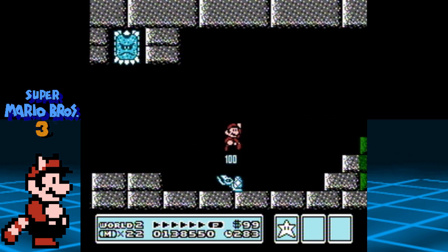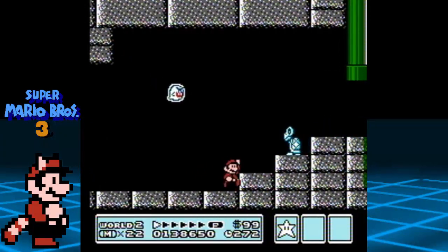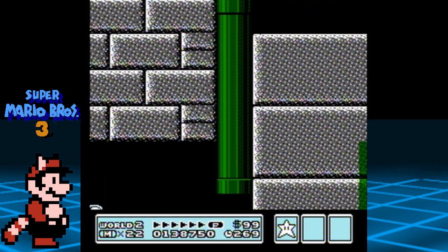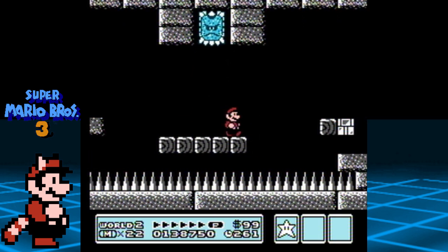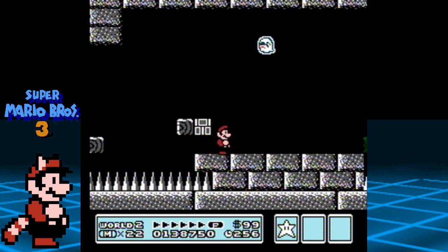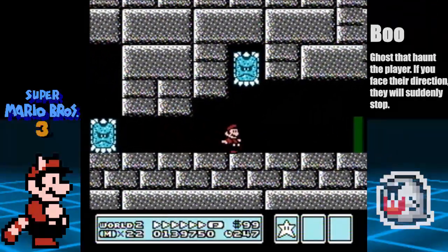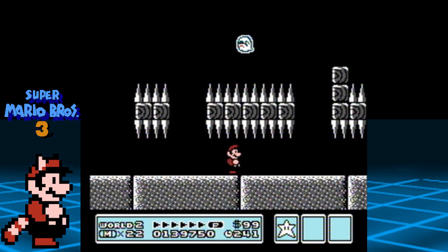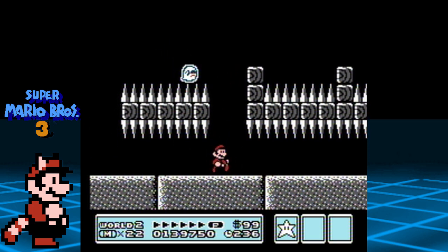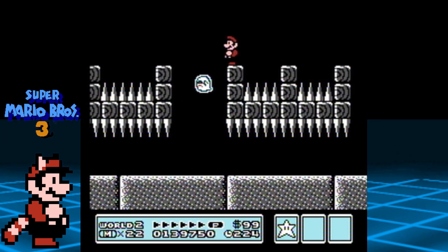Keep heading right and do the same thing to get past the second Thwomp — wait for it to fall first, then quickly run underneath it as it rises back to the ceiling. Let's head up the warp pipe and get past this third Thwomp. There's a power-up in the brick — I believe it was a raccoon leaf but I got hit before I could get it. Keep your eye on the ghost enemies called Boos — they can't be defeated, but you can stop them by facing in their direction. Make sure to run at top speed to get past this point without taking damage. We need to avoid the spikes as they move up and down. Now manipulate the Boo by turning away from it so it gets closer, then hop over it to the other side.